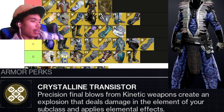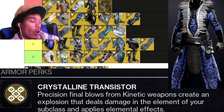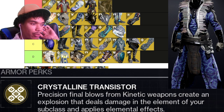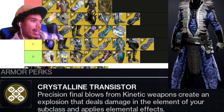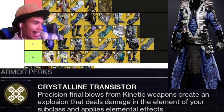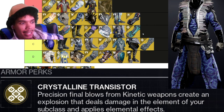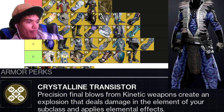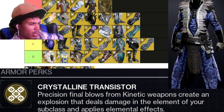Chromatic Fire — people have been saying it's decent with Wish-Ender because of the add clear. But if we're talking Wish-Ender, we're talking endgame, and in endgame there are much better exotics to run. It's probably not better than Eye of Another World. I'm also moving Ophidian Aspect down — it's not that good anymore. Nothing Manacles stays at low B tier.